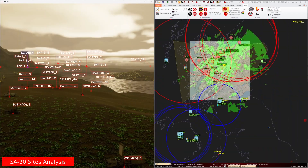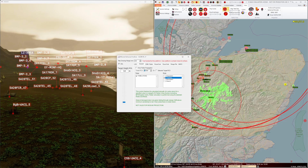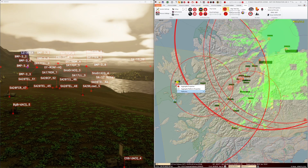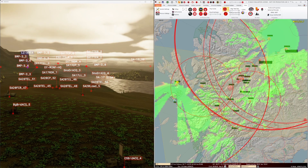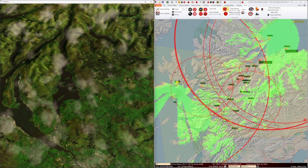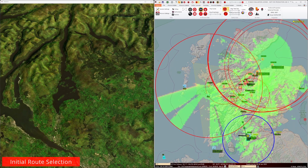I can do the same again for the other two sites that cannot be avoided, which are the two SA-20 sites. We must assume that our TLAM attack might not be successful on the southern SA-20 site and plan to avoid it. So now we can see what that looks like in terms of total coverage for the enemy air defence sites that could be a factor on our ingress. It looks like there are potentially some gaps that we could exploit by going straight up the middle.